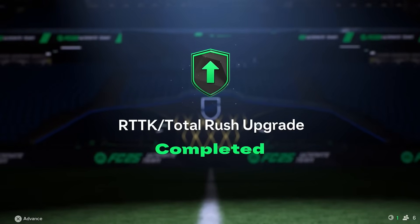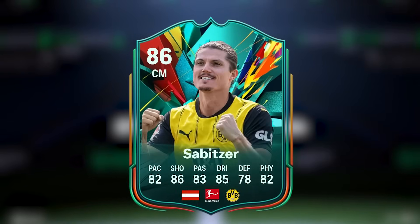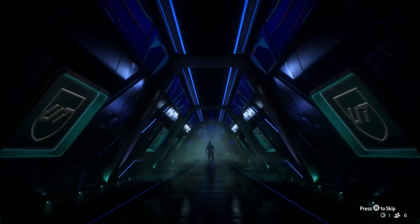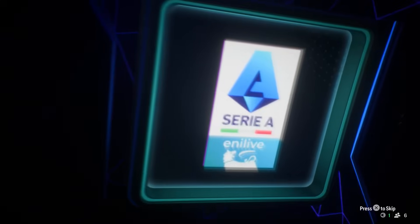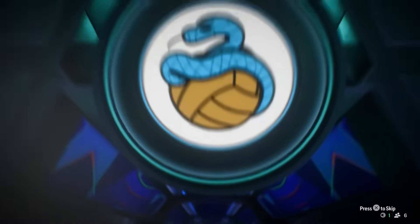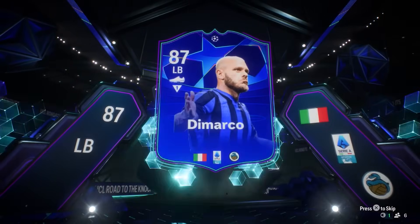EA also released a Party Bag SBC, so we're going to try our luck here for Cristiano Ronaldo, Diogo Dalot, or Subica. Here it goes - can we get... no, we cannot. Can it be Van de Beek? No, it's going to be a walkout left back - it's DeMarco, who's one of my favourite players on the game. That's actually a really, really good pull, but sadly we cannot use him, so he's going to be fodder for the next pack - which is going to be the Icon pack.